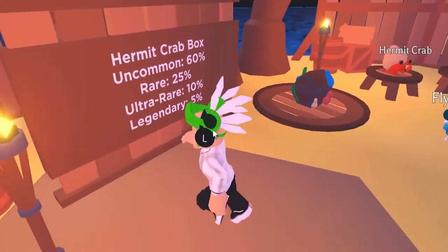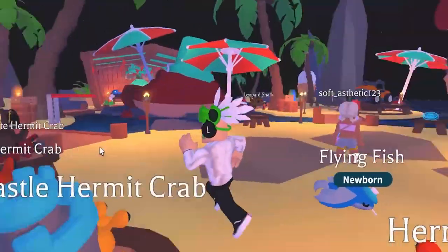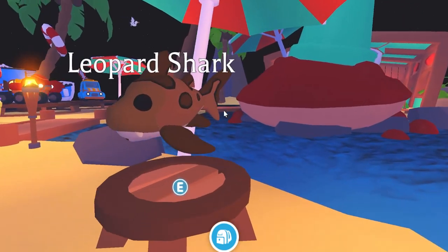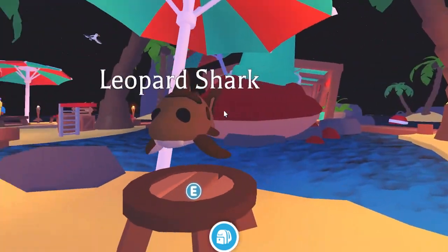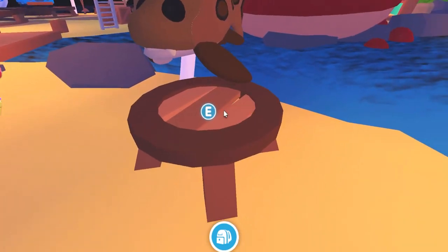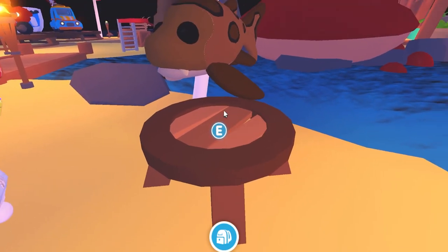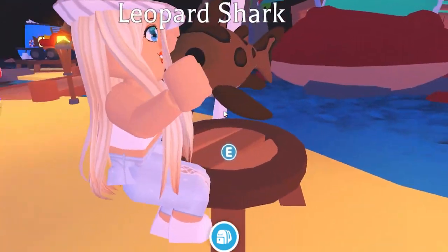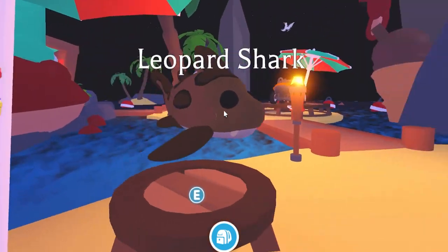Like the video right now and subscribe, and I'll show you guys exactly how to get this one for free right now. This is the new pet in the update — we got a Leopard Shark. Look at this Leopard Shark, it's like the leopard one. It costs 25,000 beach balls. I'm gonna be showing you guys the best methods for getting yourself these beach balls to get a free Leopard Shark.